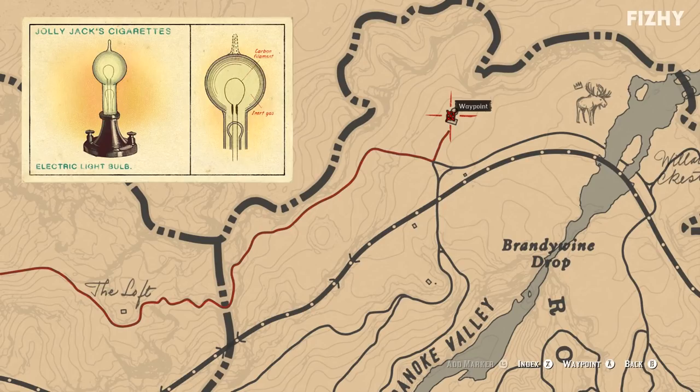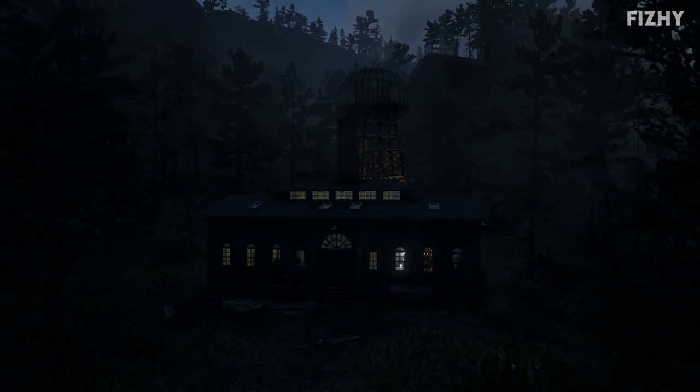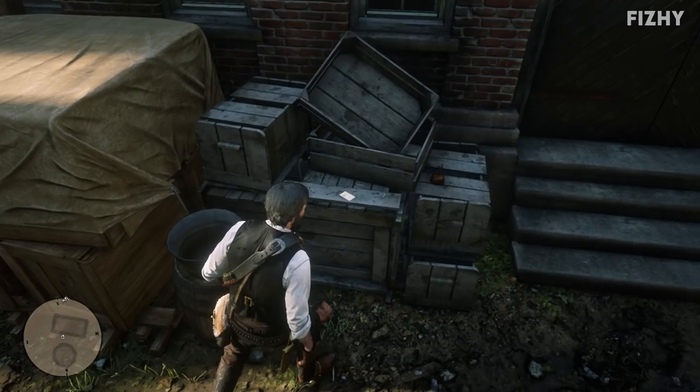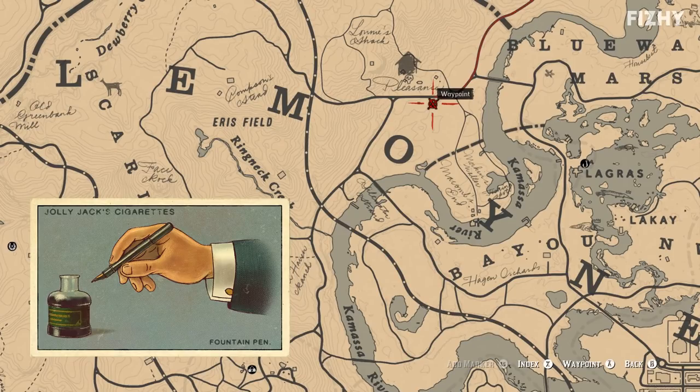For the electric light bulb cigarette card we need to head to Dover Hill, a laboratory located in the northeastern corner of New Hanover, easily identified by the fact that it looks like the workshop of a maniac. Around to the back of the facility, the card can be located on a crate to the left of the rear exit. The electric light bulb was invented by Thomas Edison in the 1870s, and by 1880 they were being commercially manufactured and marketed.